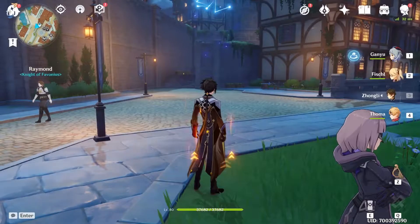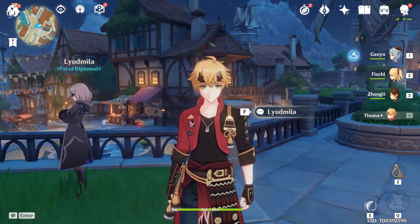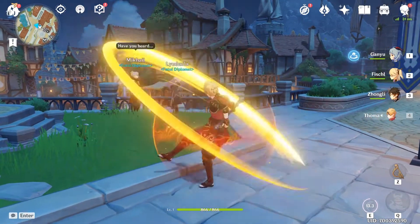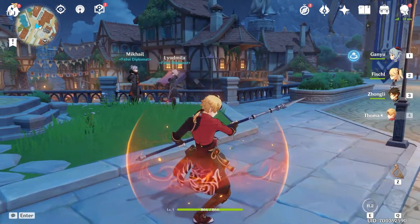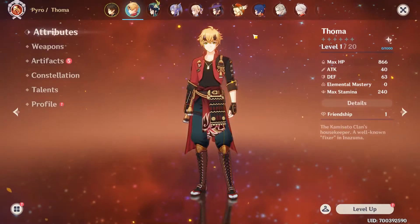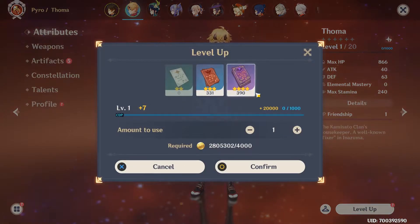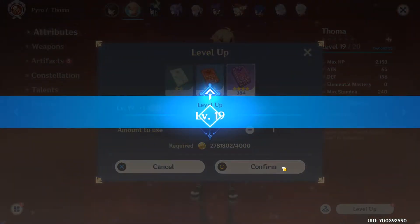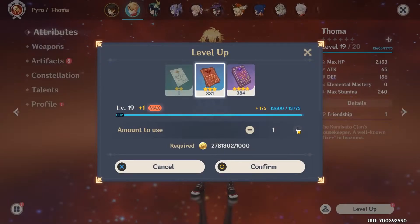All right, let's bring out Thoma. There he is, in all of his glory. His attack animations are really nice. Can't wait to build him one day, especially because he's another shield character. Yanfei does have a pyro shield, but since it's not on the E ability, you can't use it as often and it's not really as good. So this one is definitely an improvement.